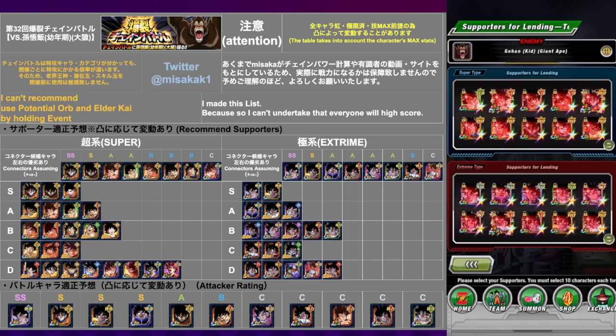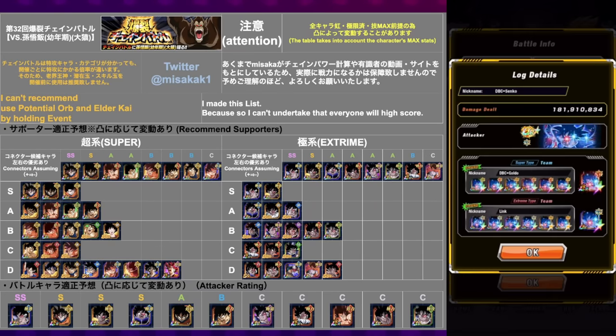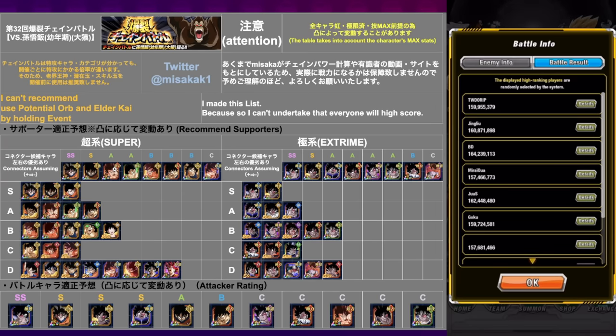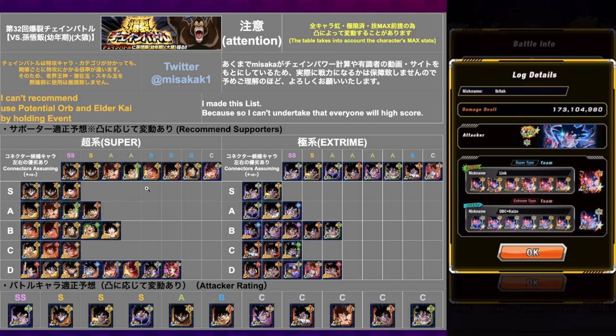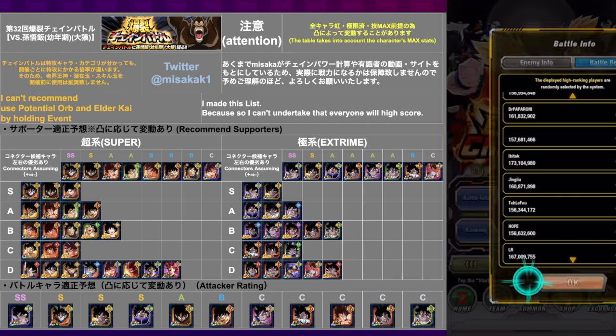Best of luck setting up your support lines. Now let's check out the scores first. We have a 181 million score, and the connector being the Kaioken LR Goku. It shows here that the Version Z1 is apparently better, but the LR Kaioken Goku is good. These scores are skewing pretty high — 164 million with Version Z, and 158 with the LR Kaioken. Based on this diagram, either one works, which means the Turlis free-to-play option is not going to be a bad one. I did check Misaka's Twitter — nothing changed. If you've got the Version Z free-to-play, go for that. If you don't, do the LR Kaioken. Major shout out to the chain battle gods out there.